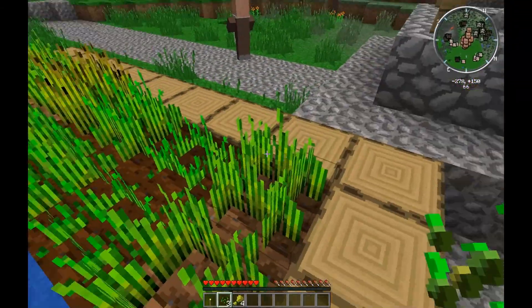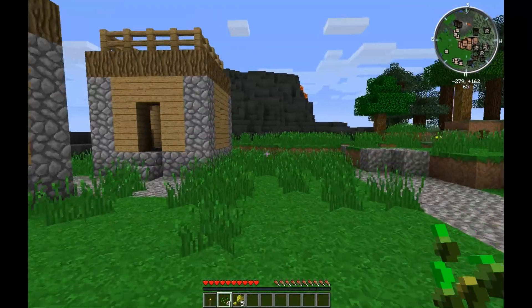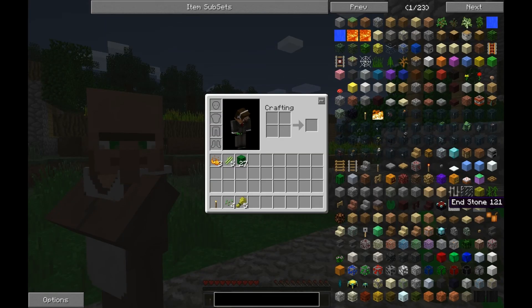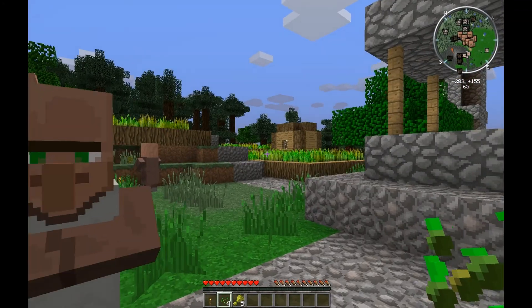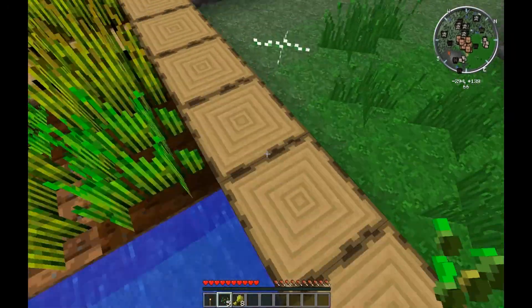What else do we have? Thermal Expansion by King Lemon. Red Power is by Eloraam, and Railcraft is by... SW something - can't remember, sorry. Tube Stuff - don't know what that is. Twilight Forest - that is a whole new dimension. We've got the Voxel mod, Chicken Bones, Wireless Redstone, and Xeno's Reliquary. Xeno's Reliquary is by Xeno-Phobe, who was the original author of Equivalent Exchange. So that mod is a lot like Equivalent Exchange, but then again, not.